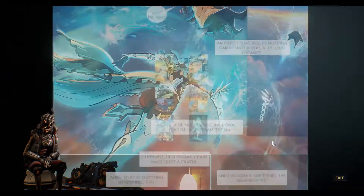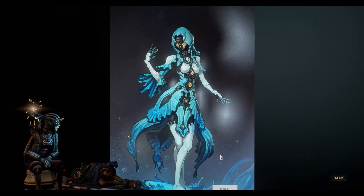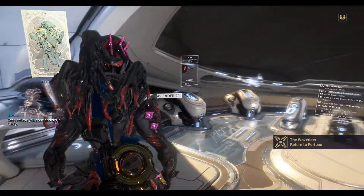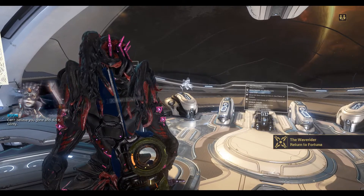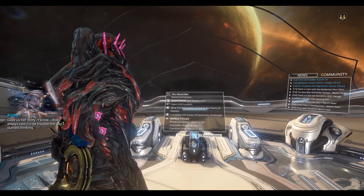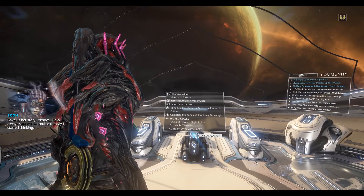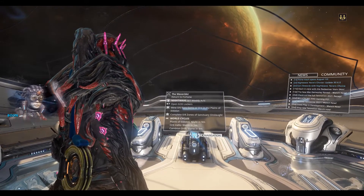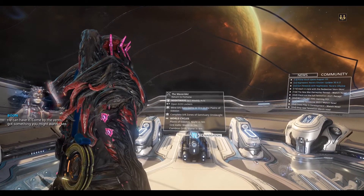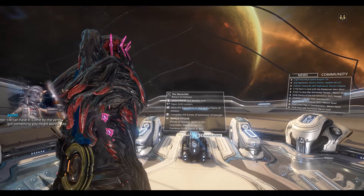Okay, that's the end of the story. The 6th page is just a picture of Yoreli. Can't believe you gone and did it, Glinty — gave us her story. Roki always said it'd be trouble the day I started thinking. If Neff wants that Grafica so bad, he can have it! Come by the vents, got something you might want to see.